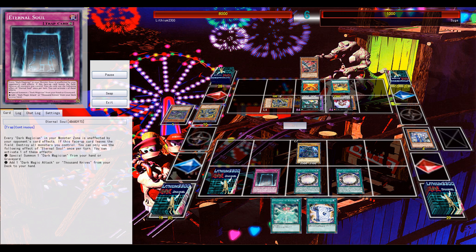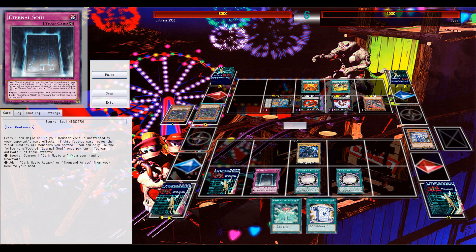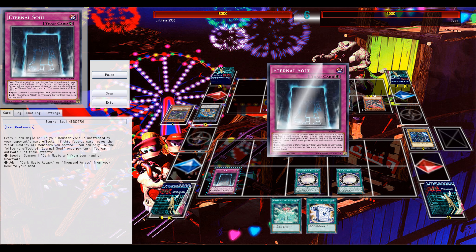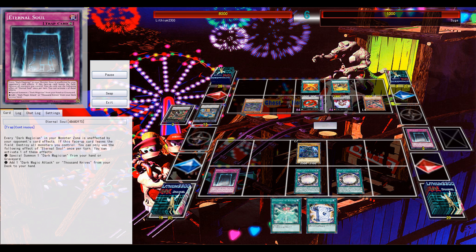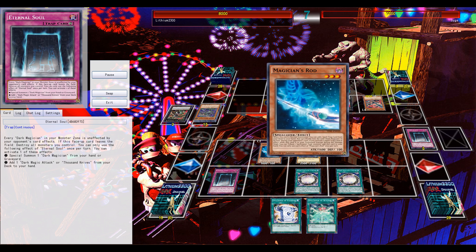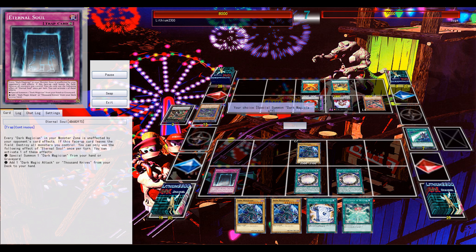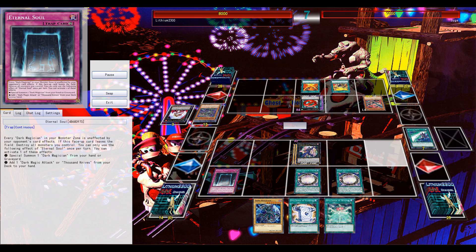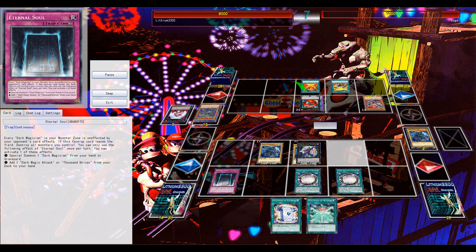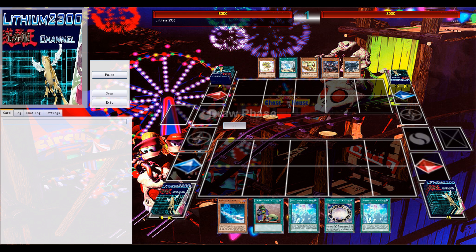We get some nice Zoodiac action going, but eventually I have a second Eternal Soul set — that card is so good protecting Dark Magician. He makes a good move going for Drancia to pop Eternal Soul, but unlucky for him I have the second copy. It banishes Drident, and now I'm in full control of the duel. I draw into one of my floater/straddle monsters — either Magician's Rod or Spellbook Magician of Prophecy — go for Ebony Luz Magician, and that should be game.